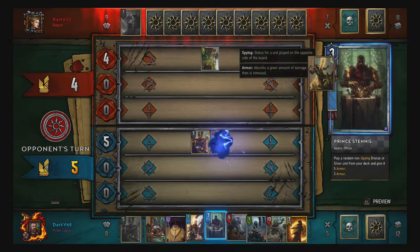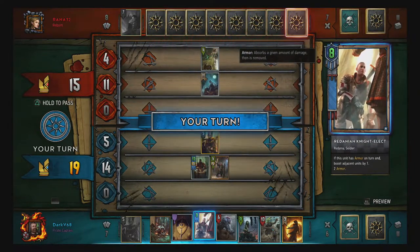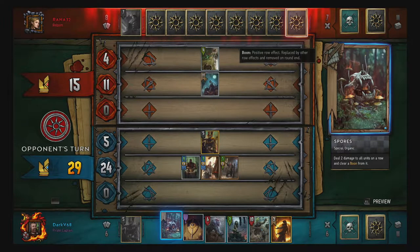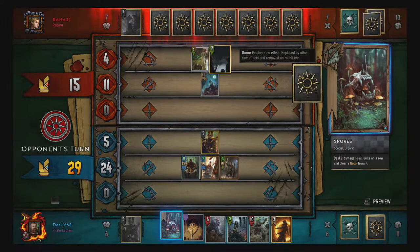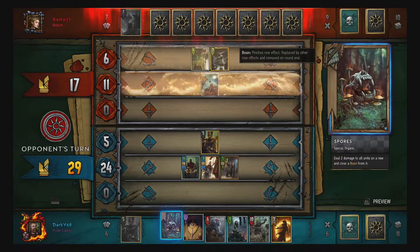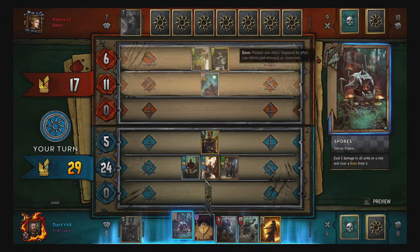Oh for f***'s sake. Sarah on the field — so that's a peculiar start. Double Elzuul Stannis, double Golden Froth — that is interesting. Because I of course have Spores in my hand. Let's put Morvran over there.